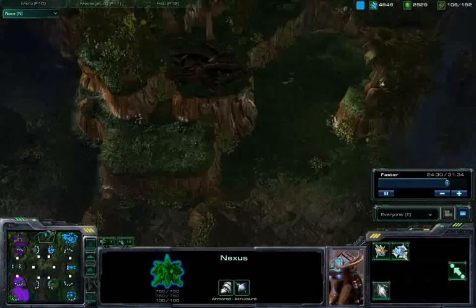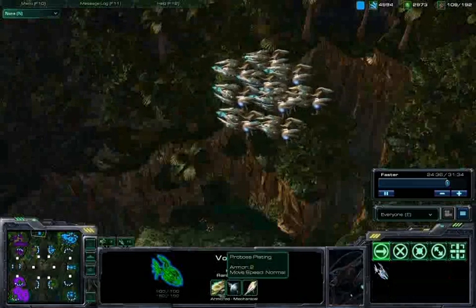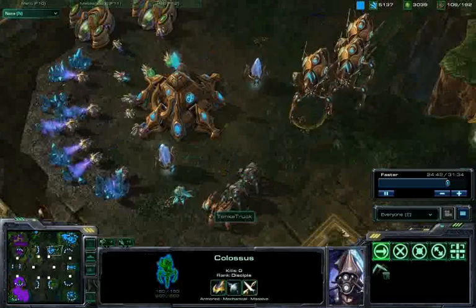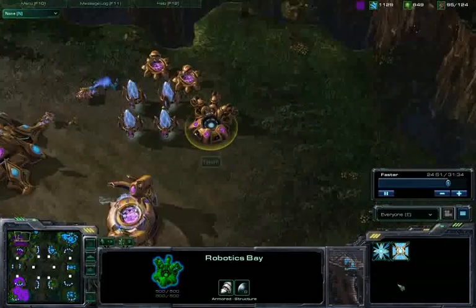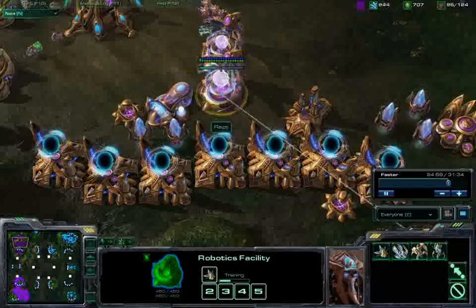Kind of a lackluster effort from some young guy, but again he did say he was on the phone. Tonka Truck has two armor upgrades, one shield upgrade, and one attack upgrade on his Void Rays. I don't know why he wasn't sending in those Void Rays while his Immortals were pressing my front door — that would have definitely eliminated me from this game.